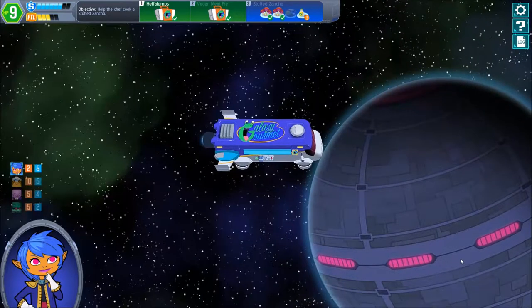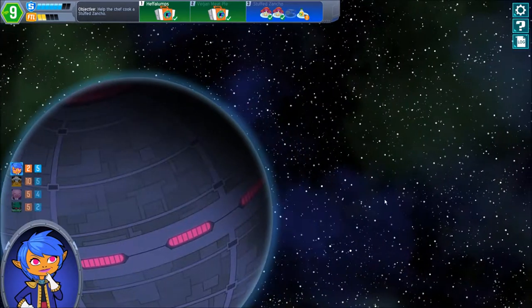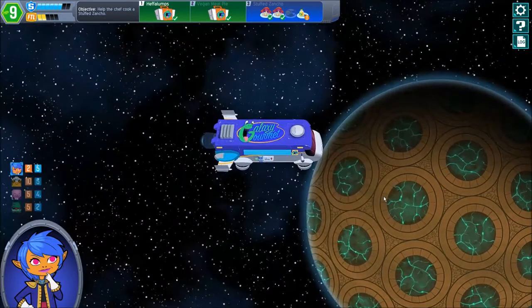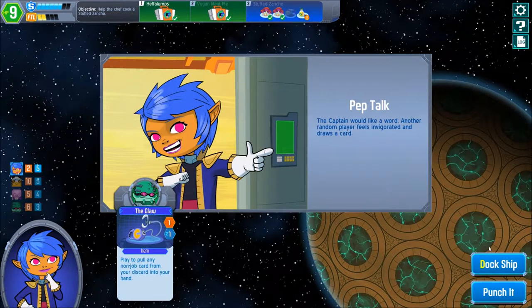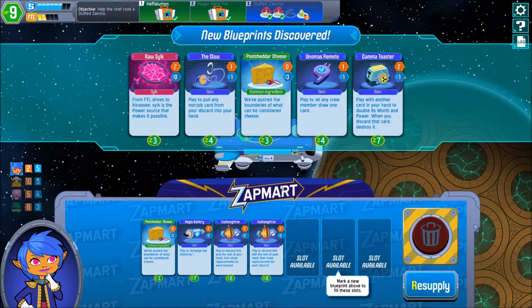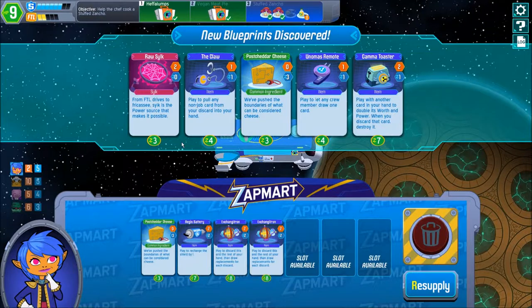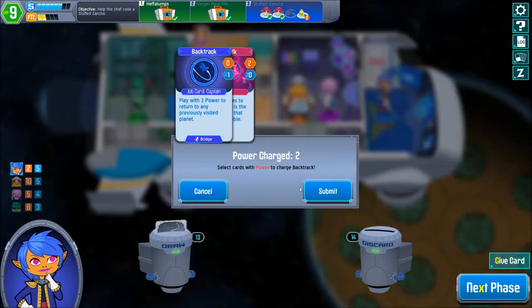Banks — more solar crabs. Space time seems to have just hiccuped — reduce all crisis timers by four. Sure, punch it. Not interesting right now, but Tangy — we have Pep Talk. The captain would like a word. Another random player feels invigorated and draws a card. The engineer drew a card we could probably use.